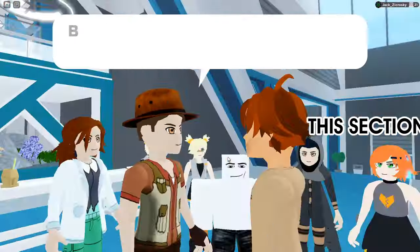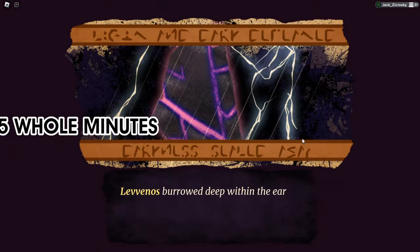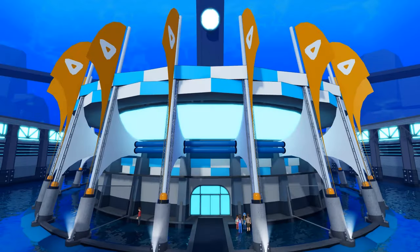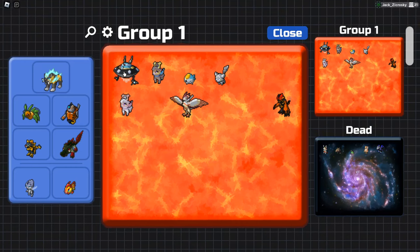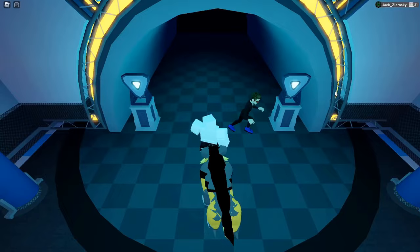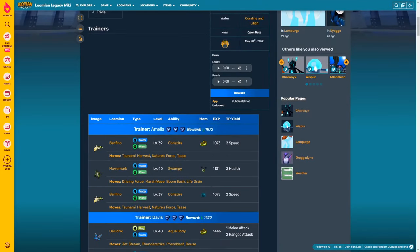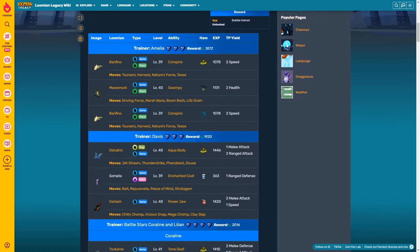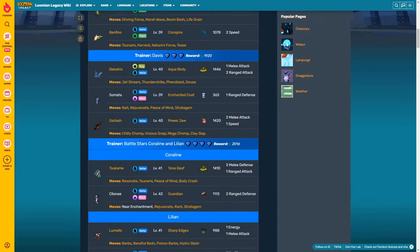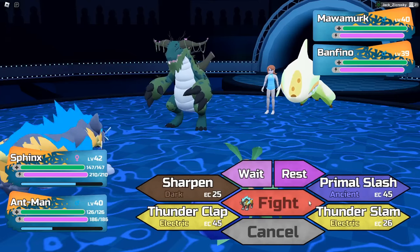The last thing we had to do was the museum, which basically turns the game into a cookie clicker with all the dialogue. But once we were done with that, it was time for the battle theater. I tried preparing by bringing the best team I could, made sure I had enough potions and sufficient items, and then off I went. Every battle in this battle theater is a double battle, which is a unique gimmick that only this one has. Luckily I came prepared — I put Sphinx and Ant-Man in the front of my party, both of which either resist and or have super effective moves.